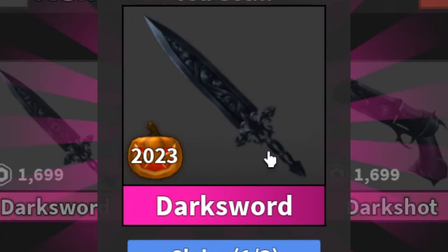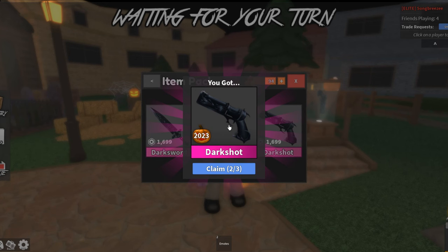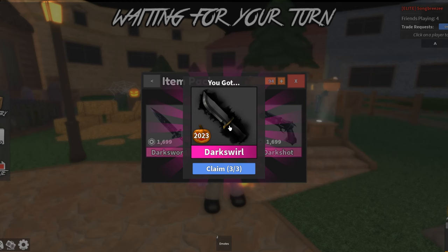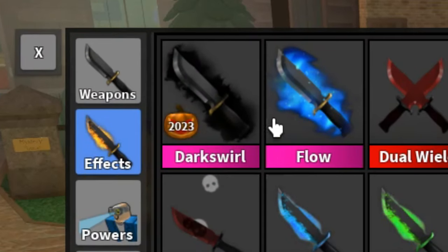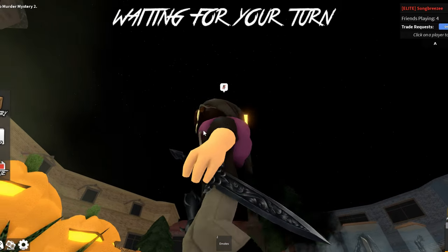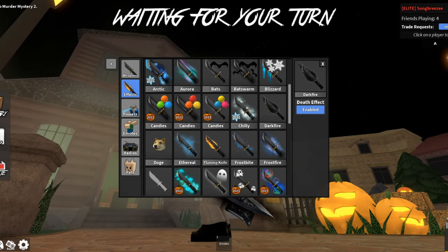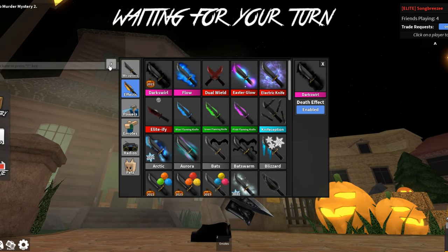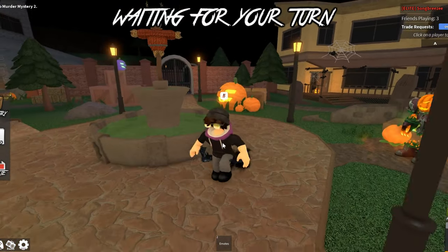I got the Dark Sword — I really like the design on the blade, it looks really really cool. Same with the Dark Shot; I think it's beautiful. I think this is the first black godly gun we've ever gotten and it looks insane. Then we got the Dark Swirl — this is the first time I'm ever seeing this effect, so that'll be interesting. It actually looks really cool. I wanted to compare it to the Dark Fire effect; they look kind of similar I guess.